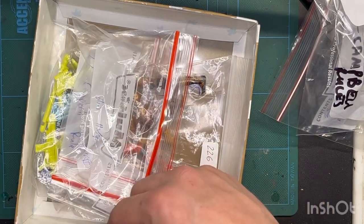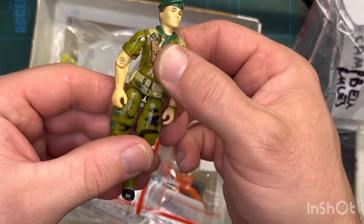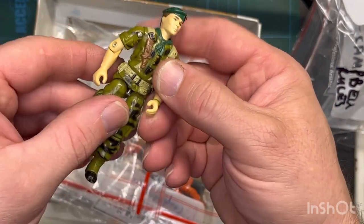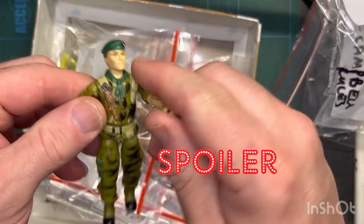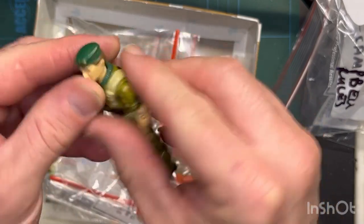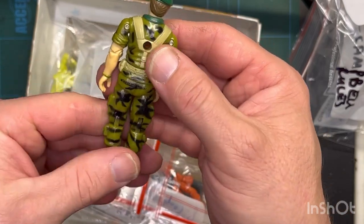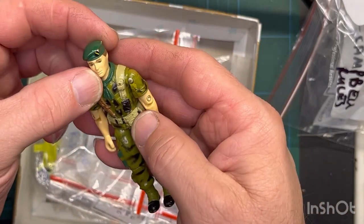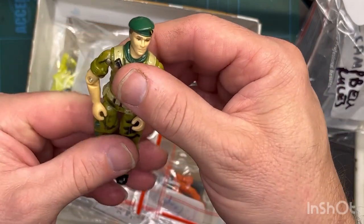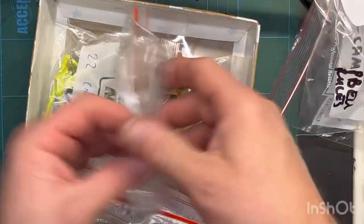Lieutenant Falcon — he's got a broken crutch, which gives me an opportunity on my channel to show you how to build a whole new crutch. Really excellent figure. My oldest brother originally owned this figure, so I've actually bought his old one. I reckon I could do this one up and give him a whole new crutch.